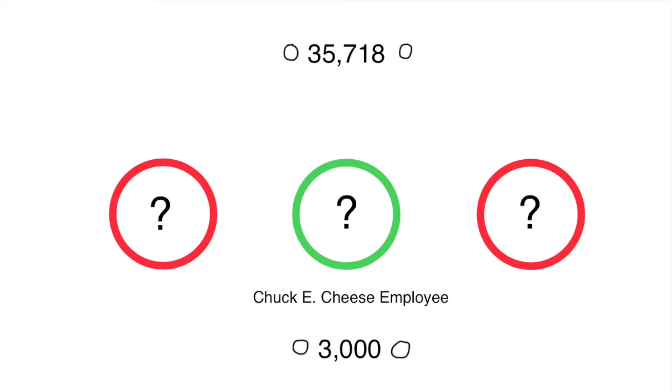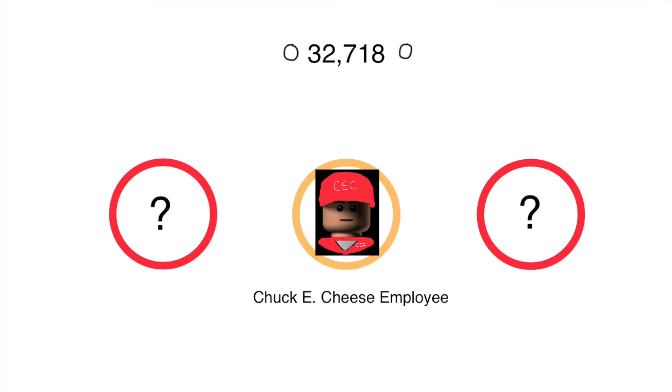There is a Chuck E. Cheese employee in one of those Chuck E. Cheese levels I've ever seen. Now let's unlock this character and let's see how it's going. Wow, look at that — he used to be on the villain side, because he punches and then the villain character punches the Chuck E. Cheese employee and breaks into pieces.